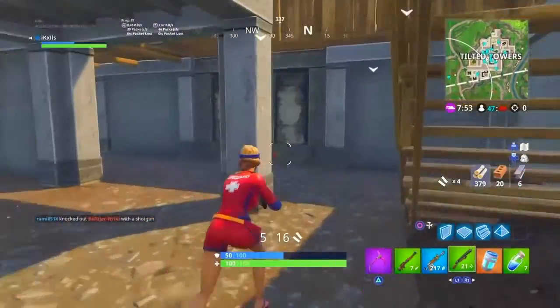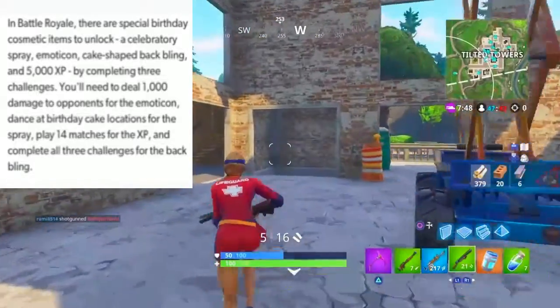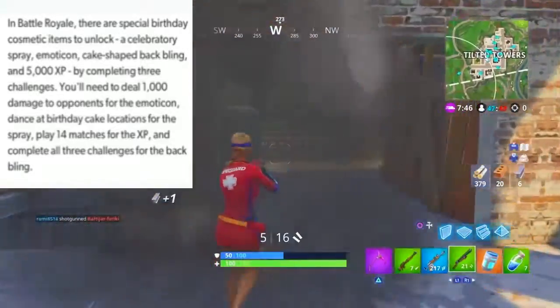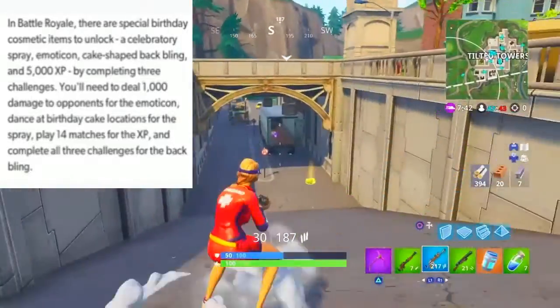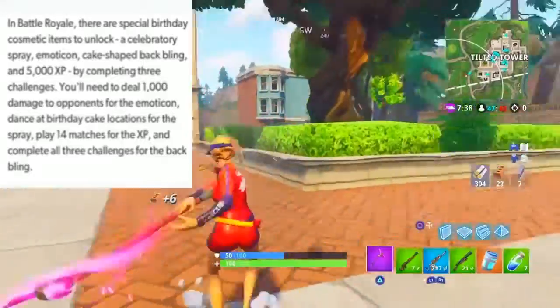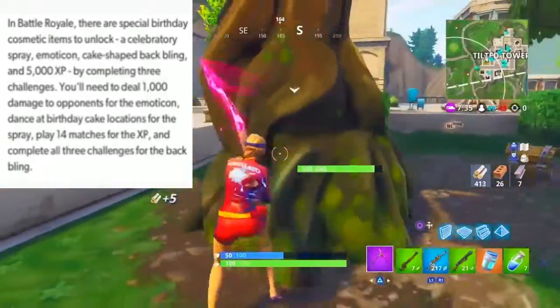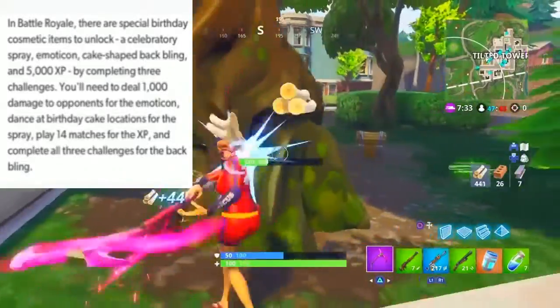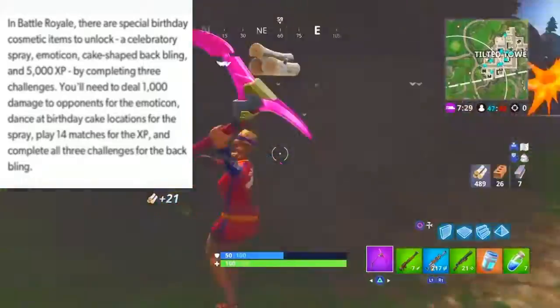But this is what was posted. In Battle Royale, there's a special birthday cosmetic item to unlock: a celebratory spray, emoticon, and a cake-shaped back bling and 5,000 XP. By completing three challenges, you'll need to deal 1,000 damage to opponents for the emoticon, dance at birthday cake locations for the spray, play 14 matches for XP, and complete all three challenges for the back bling.